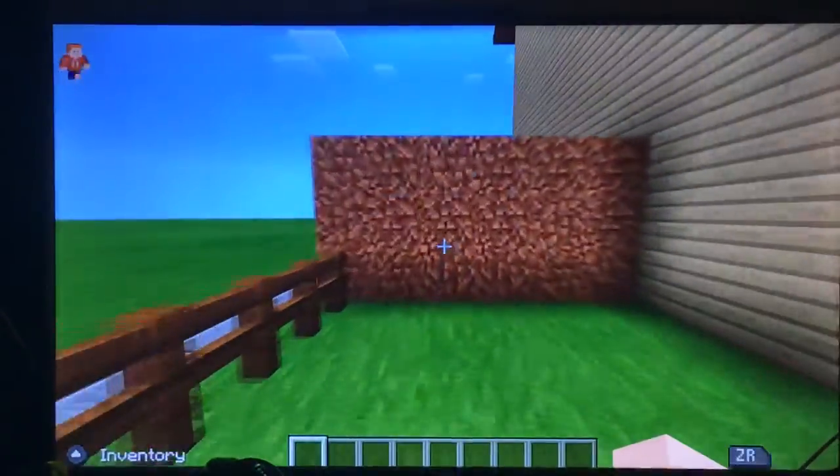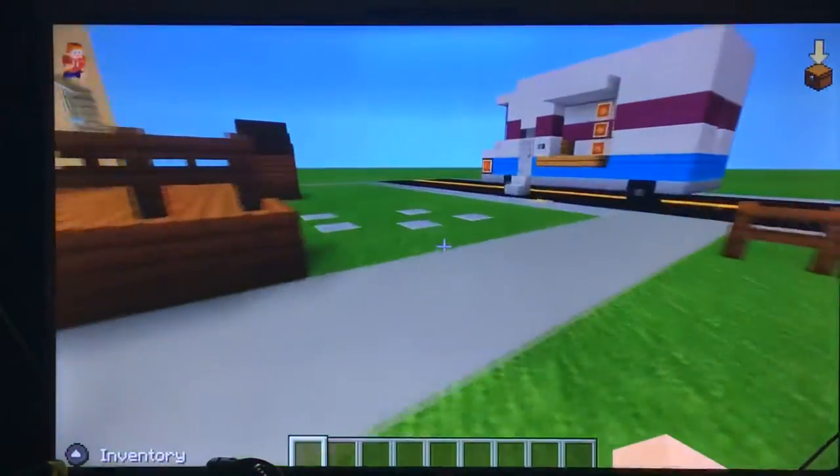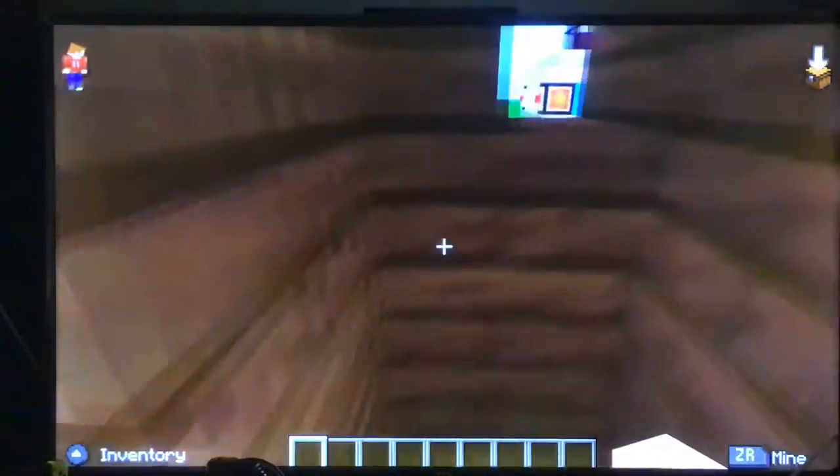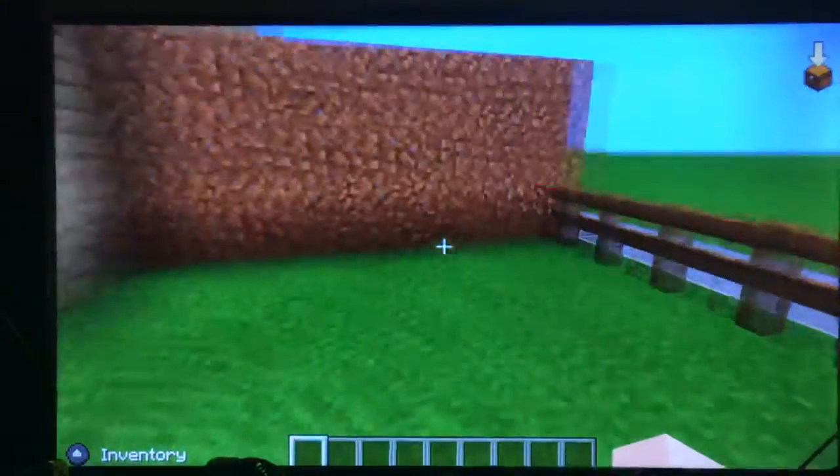In Ice Scream 3, you get to open the door and explore your house. In Ice Scream 3 you go out this door, and in the other ones you go out the window. Here is where you come outside. There are these little rock levels, a road right here, and a fence surrounding it.